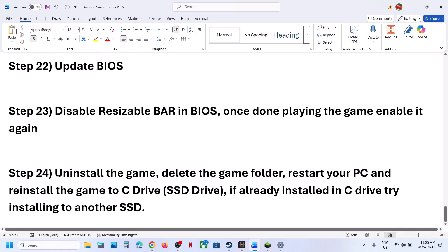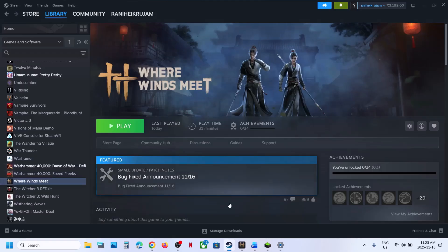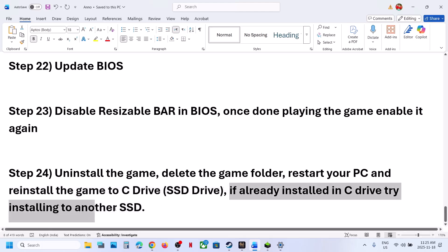The next step is to uninstall and reinstall the game to a different drive — this has worked for many players. Right-click, uninstall the game, go to the game installation folder and delete the game folder, restart your computer. If the game was installed on a D or E drive, try installing it to the C drive. If it was already on C drive, try installing it to another SSD, then check.